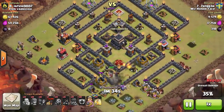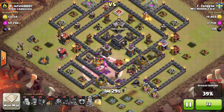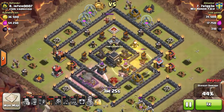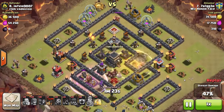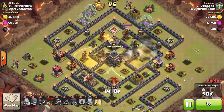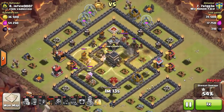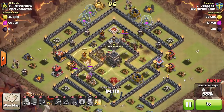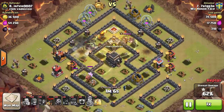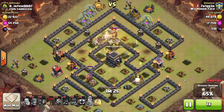Then it's time to start the remainder of his raid with hogs coming in from the bottom right. He does a two-finger drop, moves into the base, and still has four heals in his pocket. There's nothing left of the base except for X-Bows and a few archer towers and mortars. He catches one giant bomb with one hog — a great trade — and heals all the way through the core.